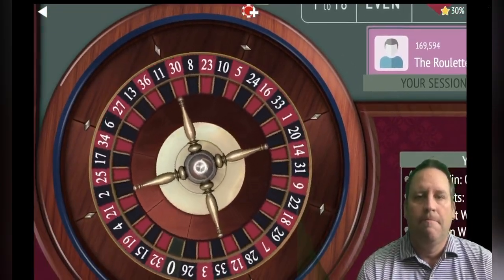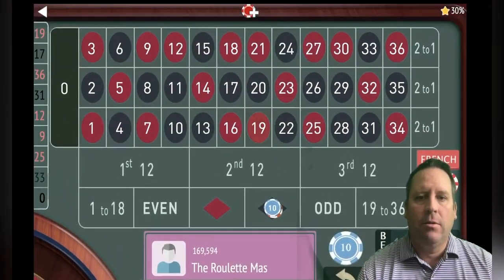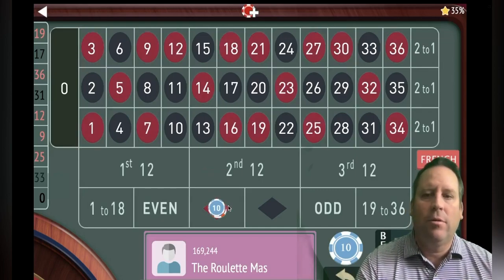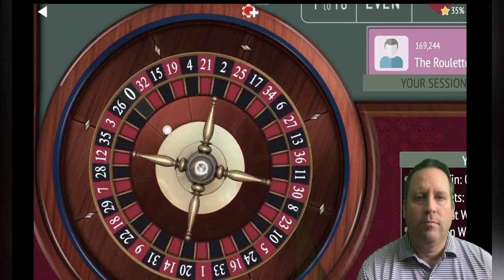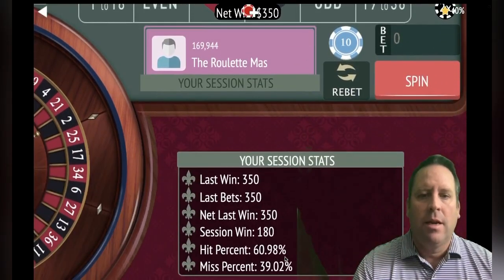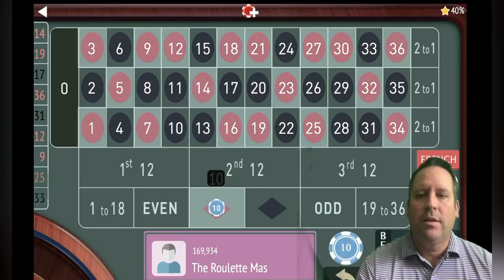No more bets. Okay, we lost — so now we're going to go from 150 to 310 and switch to red. I think you can see what the big problem with this is: if you do get a lot of back and forth, you're going to be in trouble. And here we go at 310. But we got it — now we're up 180. You see the benefit of it, but if we had gone two more times we could have lost our bankroll. So we're going to stay on red for ten dollars.